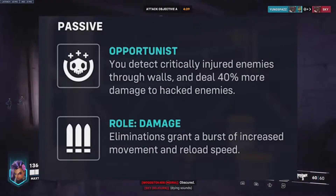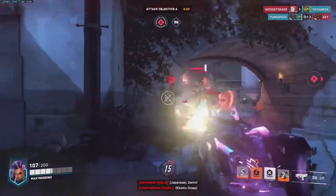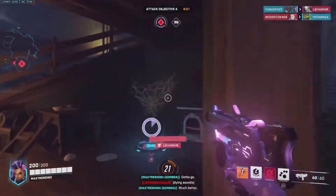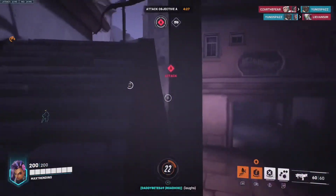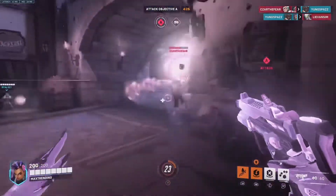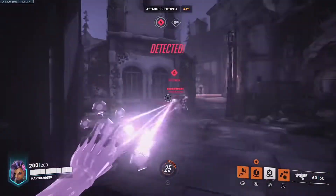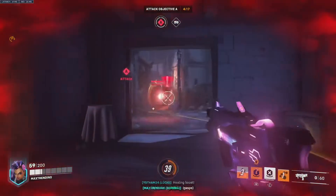Her passive is going to be Opportunist. You detect critically injured enemies through the walls and deal 40% more damage to hacked enemies. This right here gives you a short glimpse into what wall hacking looks like. Utilize this passive by getting the drop on your enemies by knowing their position. On top of that, when you hack is when you want to spray — that increased damage comes in huge.